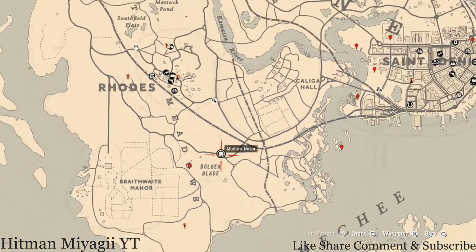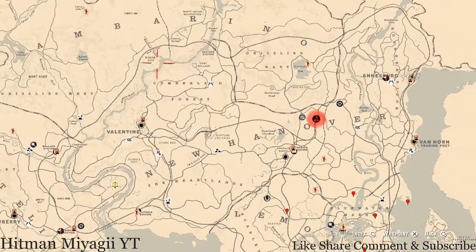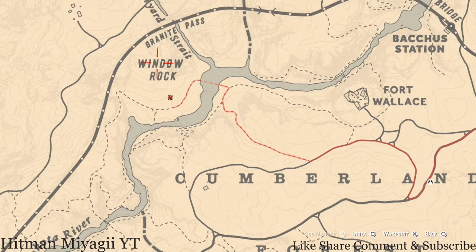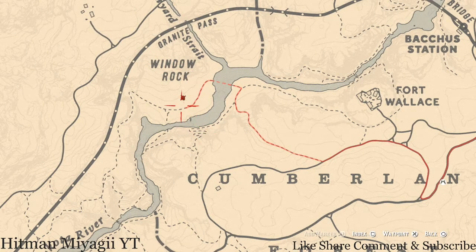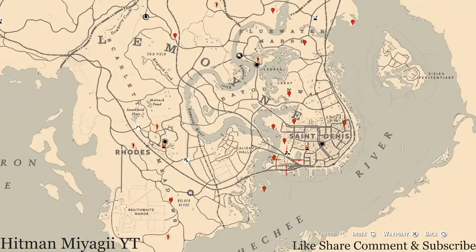The next thing is the Caribbean Rum antique alcohol bottle, which today is in this cabin right here, right under the word Window Rock. This Caribbean Rum antique alcohol bottle helps you out with the moonshine shack — it's a recipe for one of the moonshine things, and if you have that role it'll help you get one of the best ones.